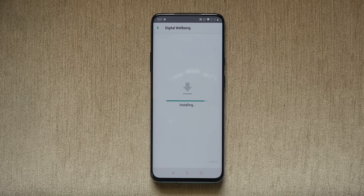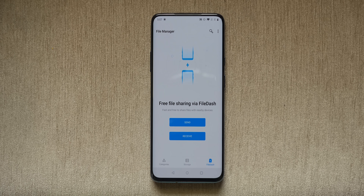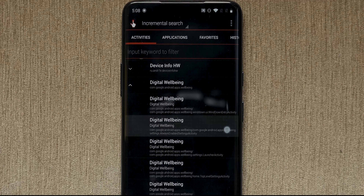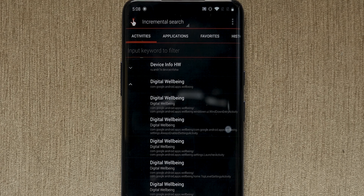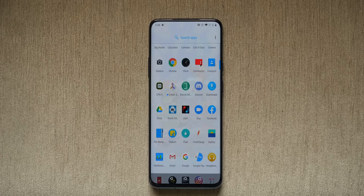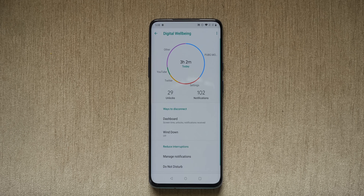Digital Well-being is not installed by default, but you can install the APK linked in the description below. After that, install the Quick Shortcut Maker app, also linked in the description. Open the Quick Shortcut Maker app, go to Digital Well-being, click here and then click Try. Now scroll down and select 'Show Icon in App List.' Voila — you now have working Digital Well-being with an app icon in the app list.